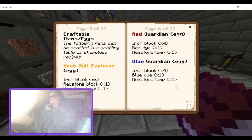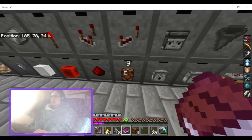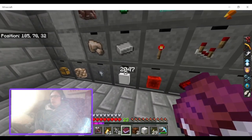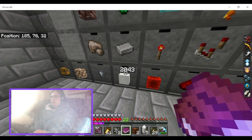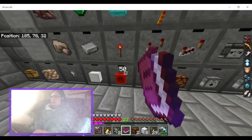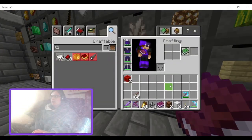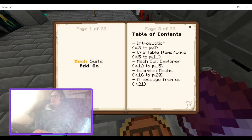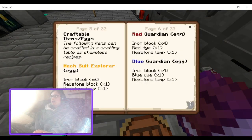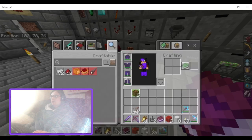So I need pierce two — that's four, so that's eight blocks. And two of these: one, two, three, four, five, six, seven, eight. And two redstone blocks. I need dye now — one red and one blue.